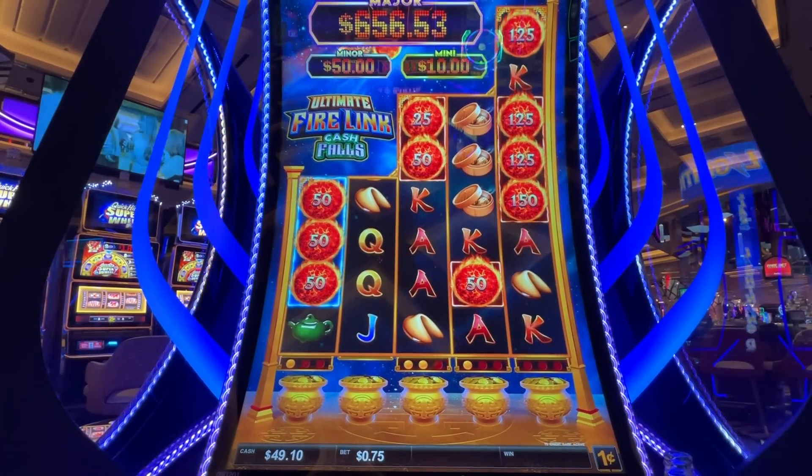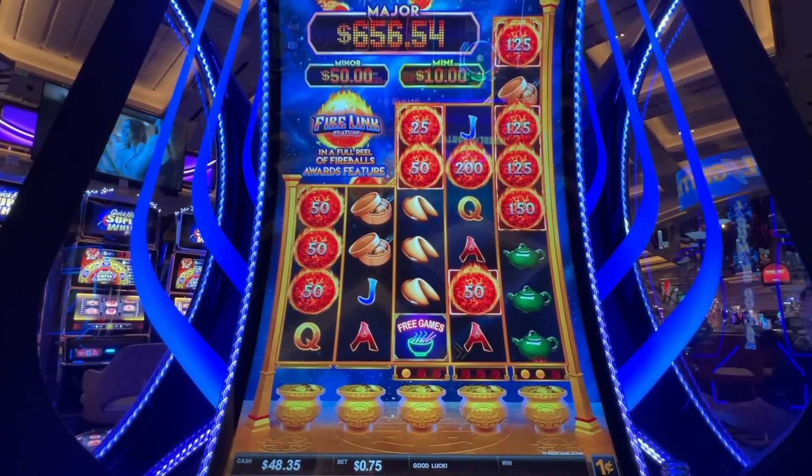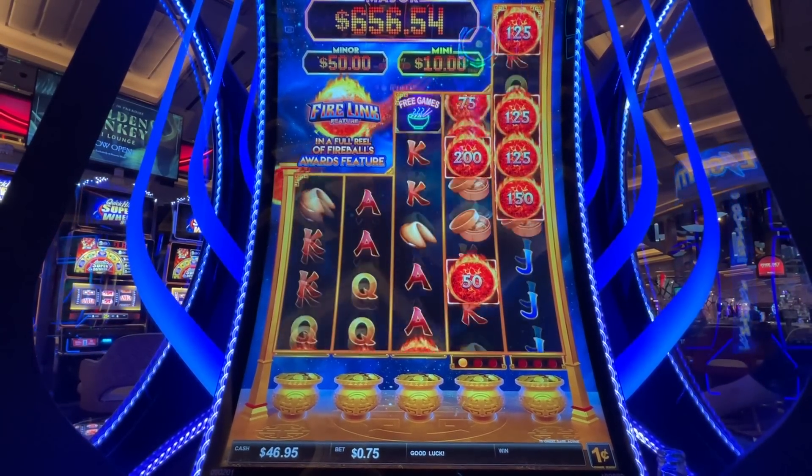I'm gonna vulture myself — go for it. If you change the bet, then you change the position of the fireball. So once you make a bet, you gotta stick with it — otherwise you're gonna lose what you built up.